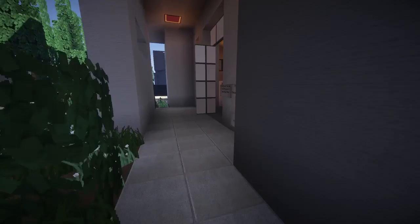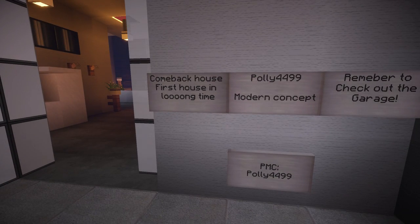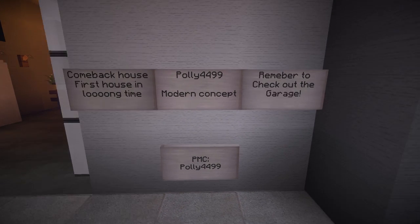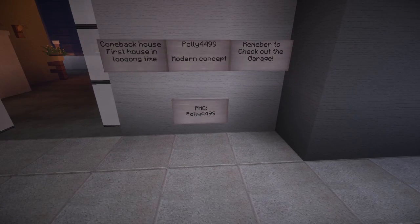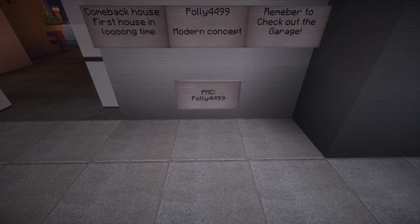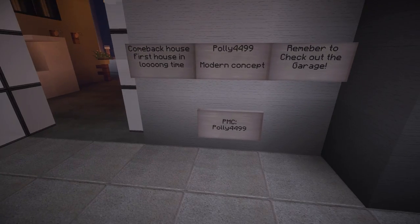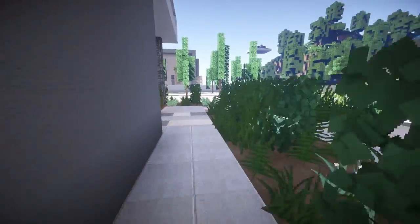Let me check out the little signs here. It says: 'Come back house — first house in a long time. Polly 4499 modern concept — remember to check out the garage.' I will, trust me. Planet Minecraft, Polly 4499 — so if you like what you see guys, please do check out Polly on Planet Minecraft.